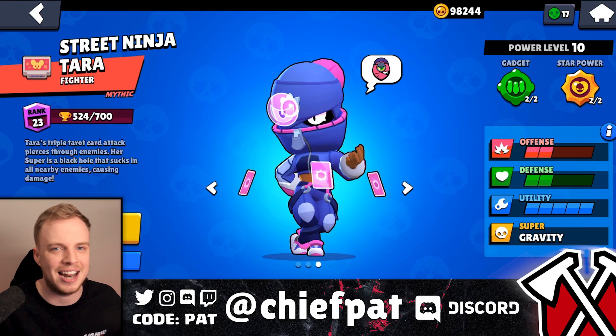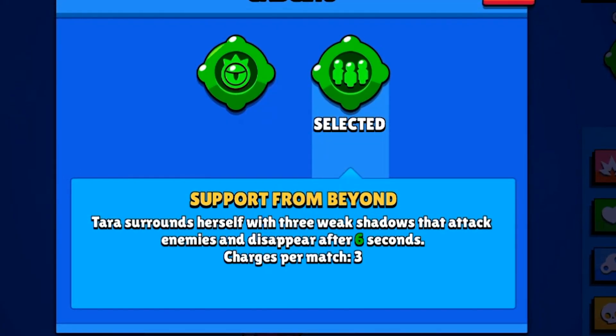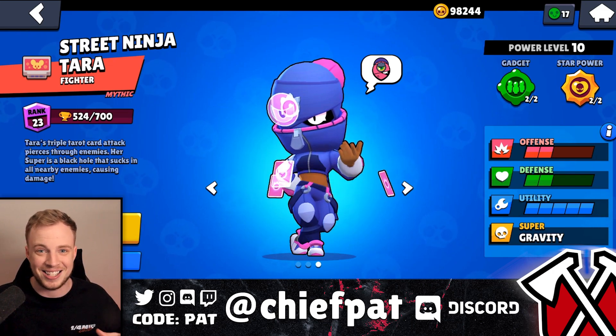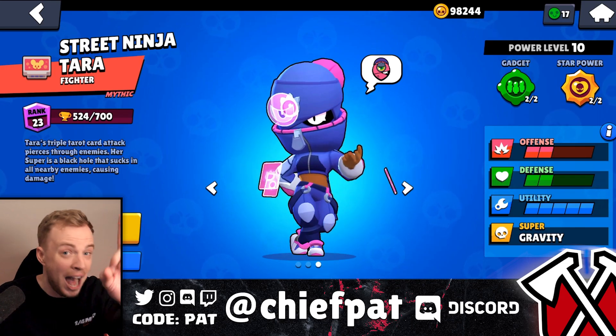The gadget we're going to be using is none other than Tara's second gadget, called Support From Beyond. Tara spawns three shadow minions next to her to attack all at once. In general, this is a pretty trash gadget, but if you use it inside of Heist, you can make some absolutely insane plays.